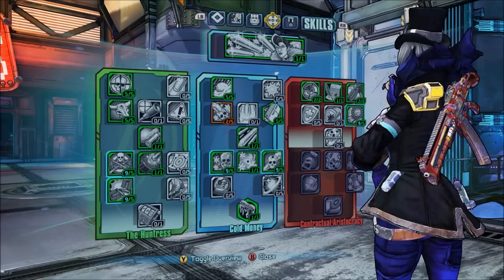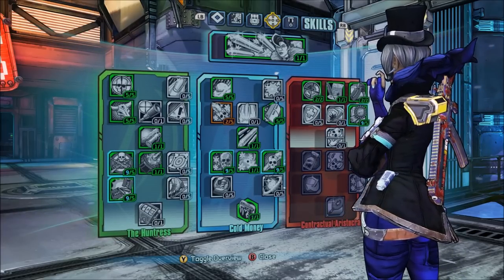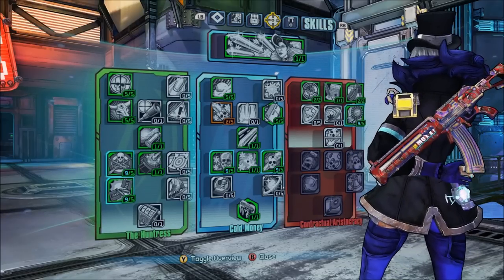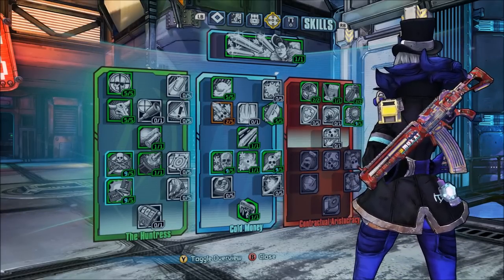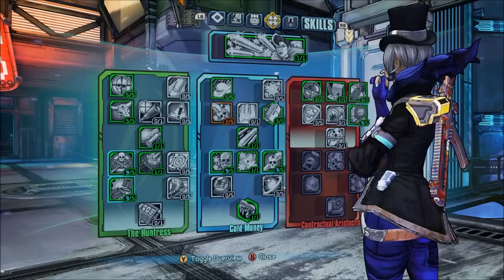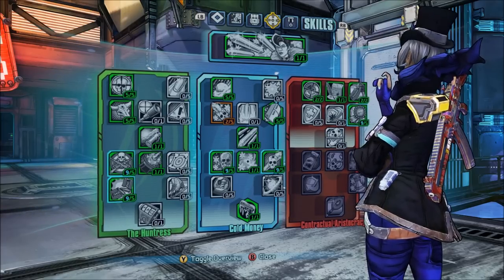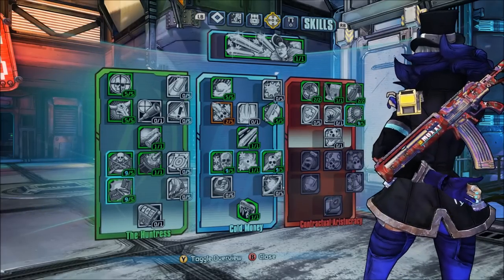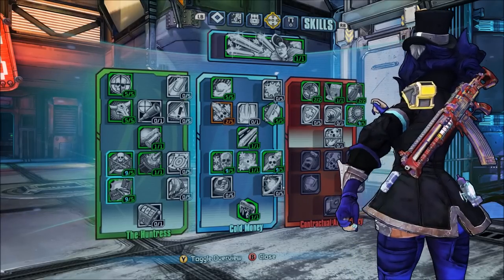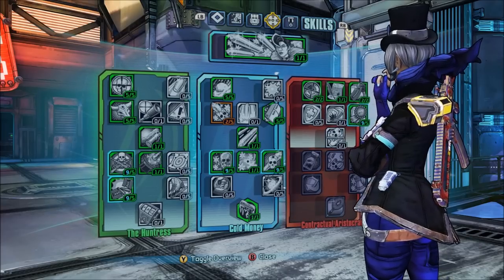I did do a pre-release Ultimate Endgame skill tree, but I ultimately decided I wanted to come back and show you guys what I'm actually using in the Pre-Sequel for Aurelia, because I've finally gotten to play the game and play with this particular character. As you can see here, it's pretty much similar to what I had before, and a lot of the same skills are maxed out.